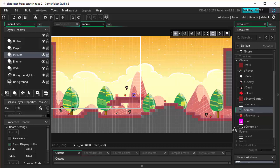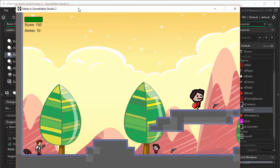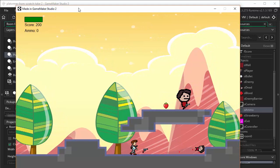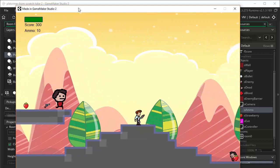Let's check to make sure all that works without any errors. I can pick up a strawberry and get 100 points. Kill the guy, get 50 points. Strawberry seems like probably too many points. Our ammo is counting down to zero. I can pick up ammo and then it shows in the ammo display. This all seems to be working pretty well. Health is dropping.